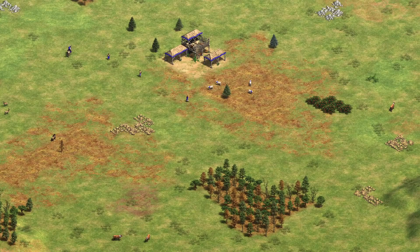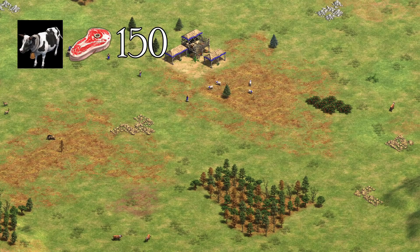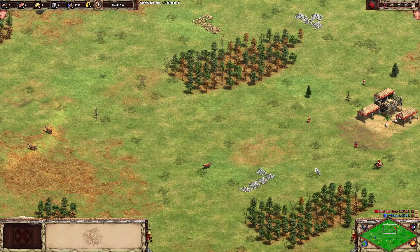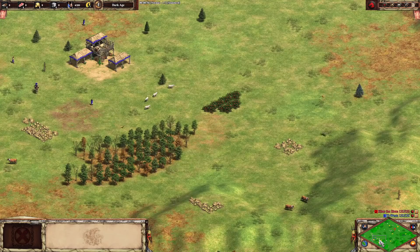Now there is one exception — that's when cows are used instead of sheep. Cows have 150 food instead of 100, so there are only 3 total extra cows: a group of 2 and a group of 1. Since the groups have different numbers of cows, there are 2 separate create object commands used to place them. That allows the group of 2 cows and the group of 1 cow to spawn at different distances, but those distances still are the same for all players.